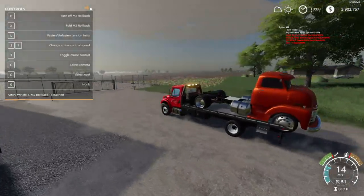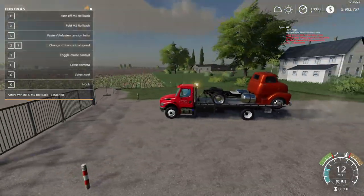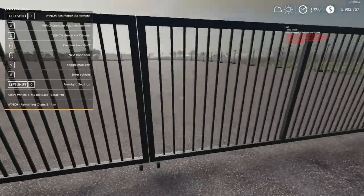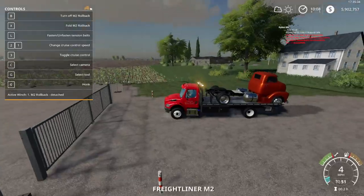I think we're going to have to use the F550 — the rollback has too short of a bed. Let's go to the trailer.